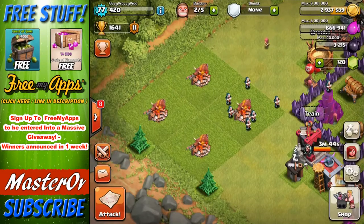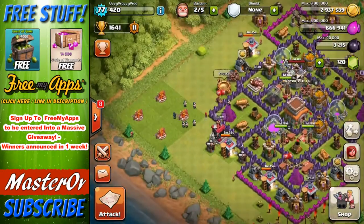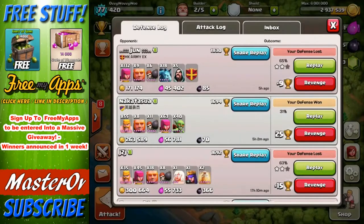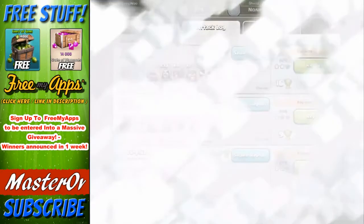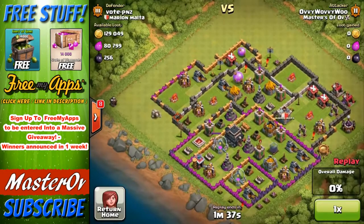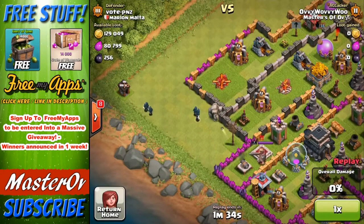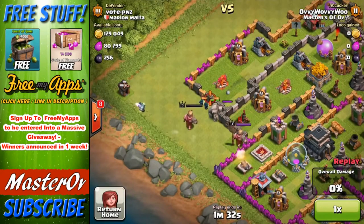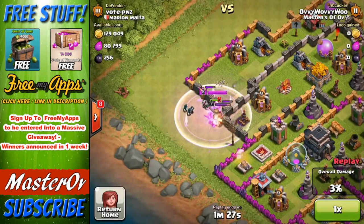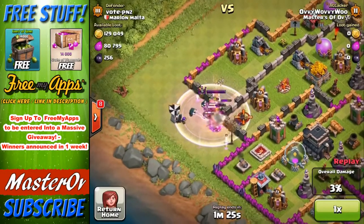It's pretty much all wizards but with a little twist — I'm doing a GoWi raid, a golem with wizards, which is really interesting. Wizards are my favorite troop, I think they're really powerful, and I've done three attacks with them and won every single one. This strategy was actually commented a few weeks ago and I never got around to using it until today. I did all three raids live but since that failed, we're watching replays.